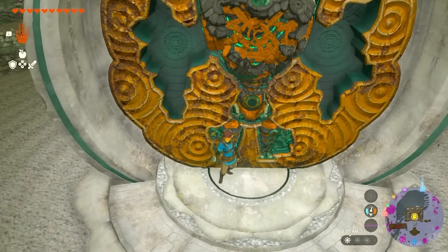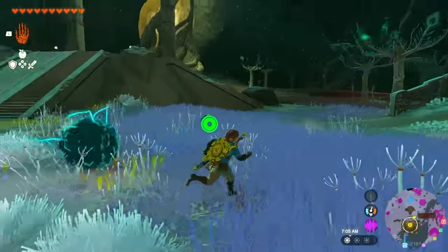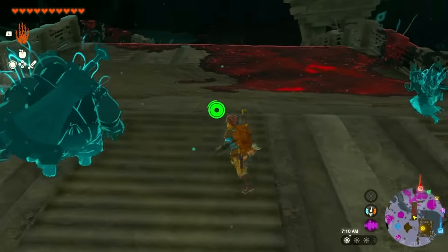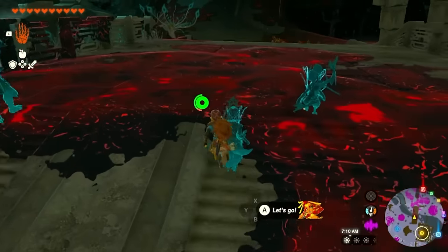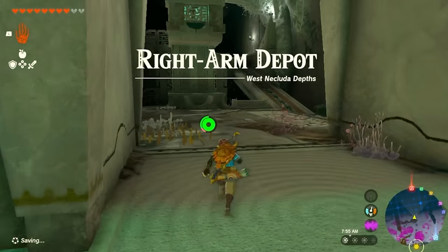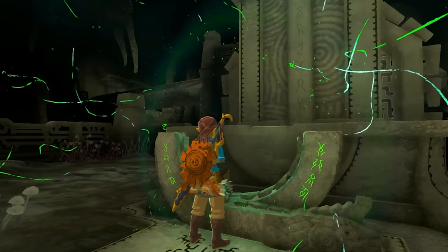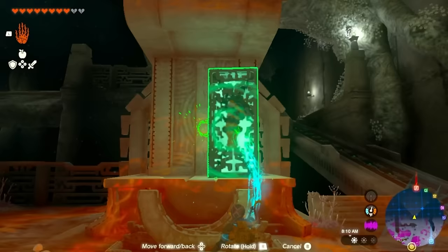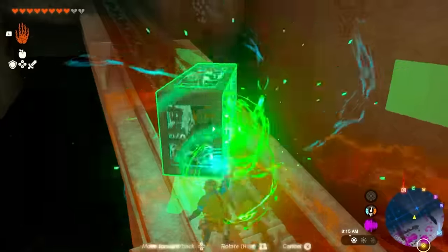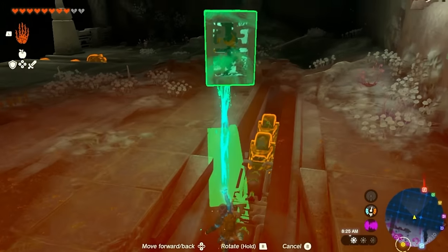Now we just have to get the arm. From the statue facing this way, we're going to go to the right. Be aware there's a bunch of gloom on these steps. Head up to that section — walk up past the bokoblins, turn right, continue up these sets of steps, then turn left into the room which says right arm depot. Press this to activate it and the next piece should fall down right over here. Grab it with ultra hand and place it right up this platform to shoot it up all the way.